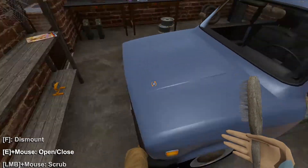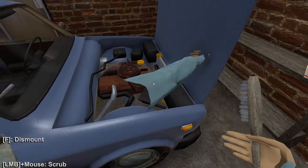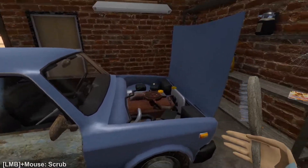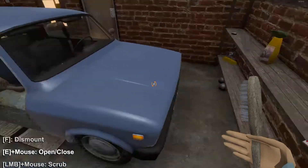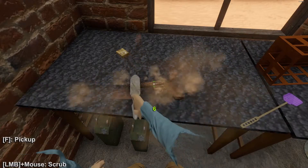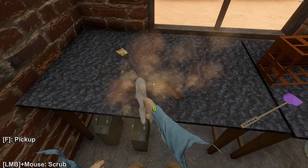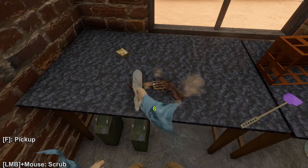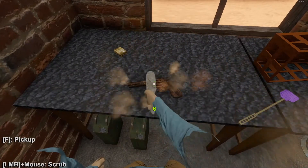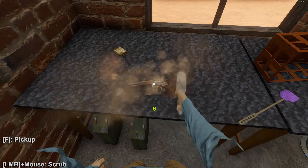I'm going to show you how the brush works on this door here. It takes the rust down. This is one of the better conditioned cars I've seen at the beginning, but the engine is absolutely atrocious. We got a good radiator but the engine is not in the best nick, so we'll have to keep an eye out for a better looking engine. You can also use this brush on the guns — I can use it to clean up this BB gun or the revolver. The better condition the weapon is, the more damage it'll deal to the rabbits.